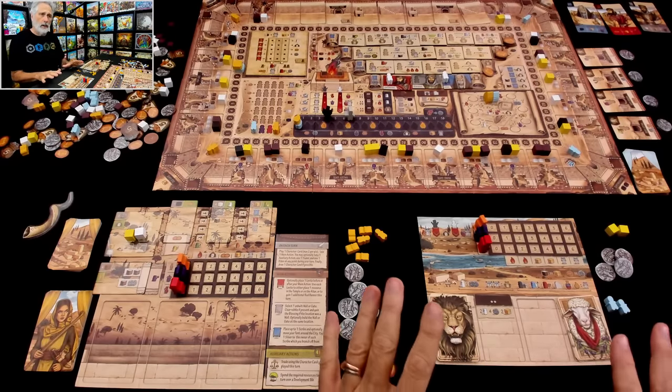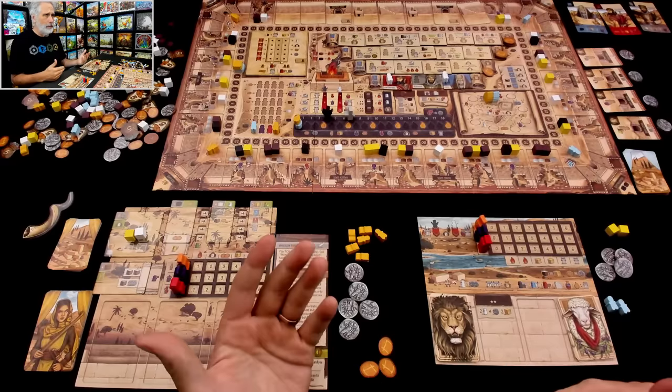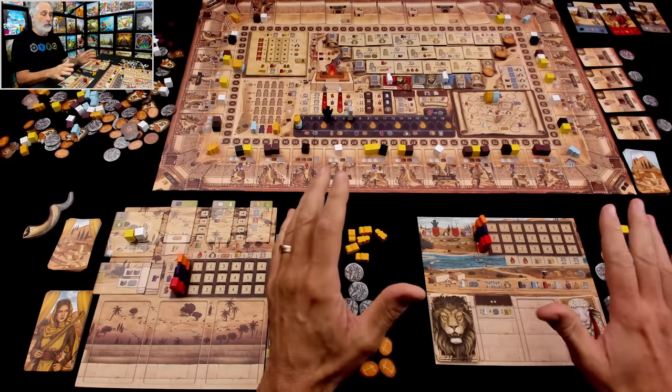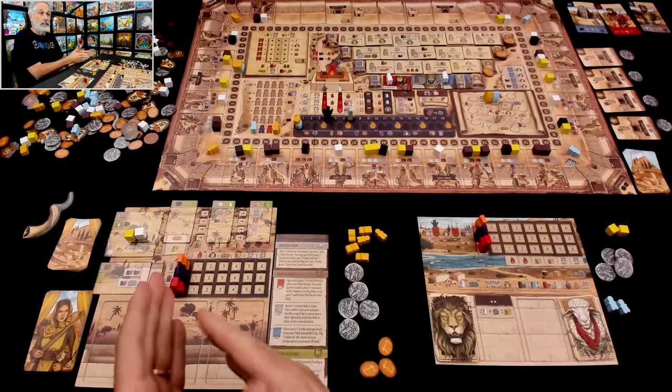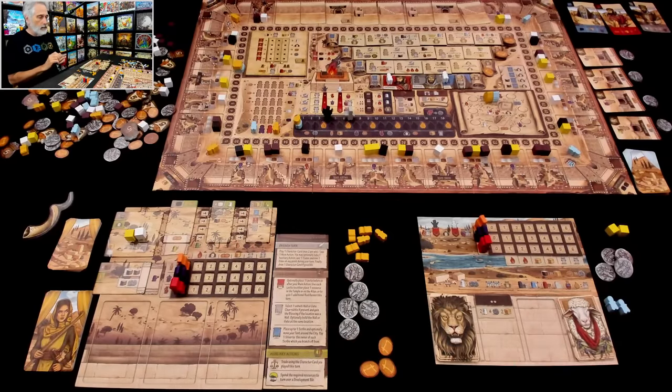While this is a solo run-through, don't worry, you're going to get a pretty good idea of what a multiplayer game plays like, because this AI does everything human players do, including interacting with my stuff and allowing me to interact with their stuff. So we are set up, ready to go.